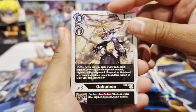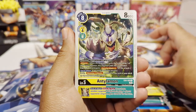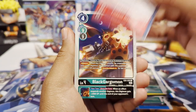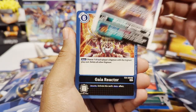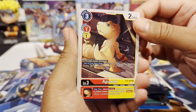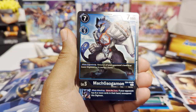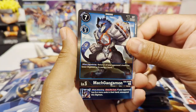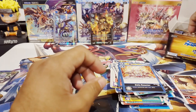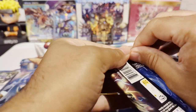It looks so hand-drawn, looks tight. Terriermon, Munching GeoGrey and Tilamon — I feel like there are two of these in the set. Trident Gaia, Black Gargomon, Gaia Reactor looking nice — that artwork, man, that's why I love Digimon, just the art on there is amazing. We have Agumon, apparently they're playable. We have a MakGaogamon, and then a Dark Knightmon — this is our second rare.